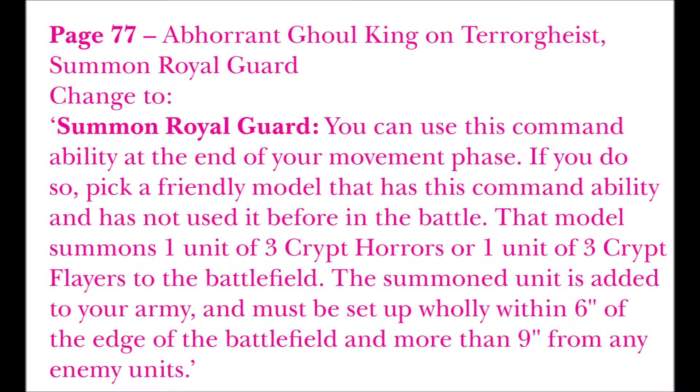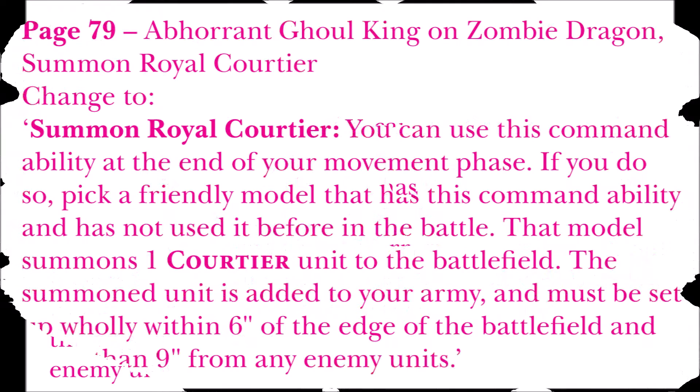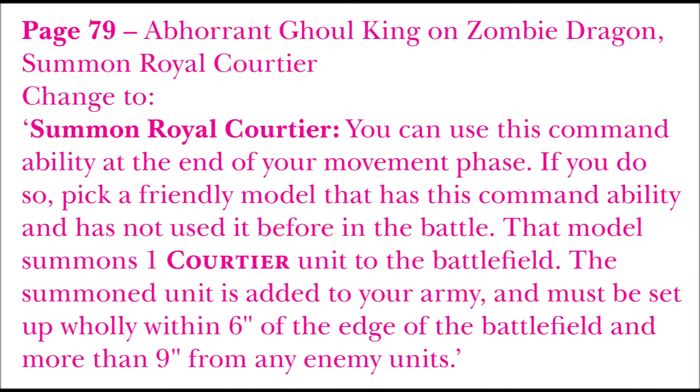Now I treat three errata together because they cover the same thing: command abilities that have been changed for this new edition. These command abilities refer to the Abhorrant Ghoul King on Terrorgheist, the Abhorrant Ghoul King on Zombie Dragon, and the Abhorrant Ghoul King on foot. It's specified that these command abilities are now used at the end of your movement phase, and units summoned to the field must be wholly within six inches instead of the previous three inches.